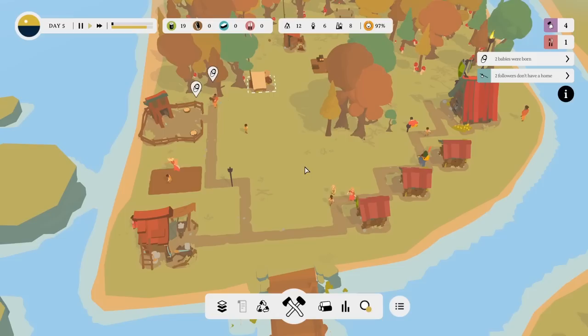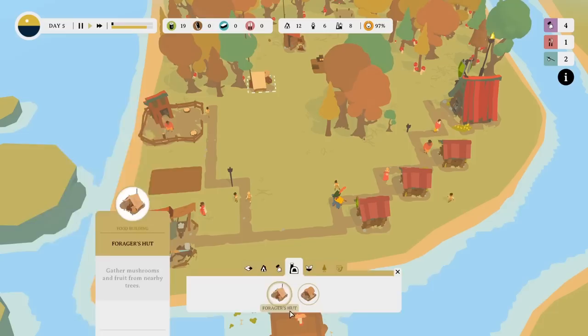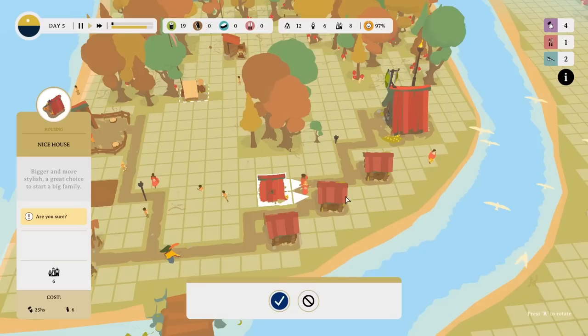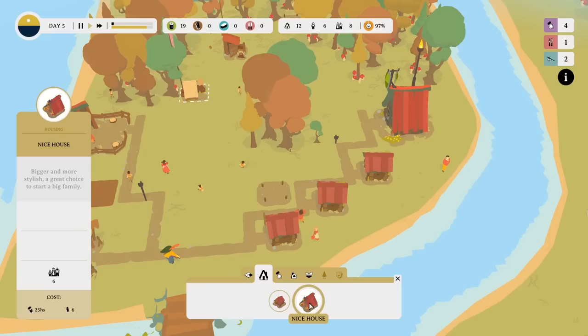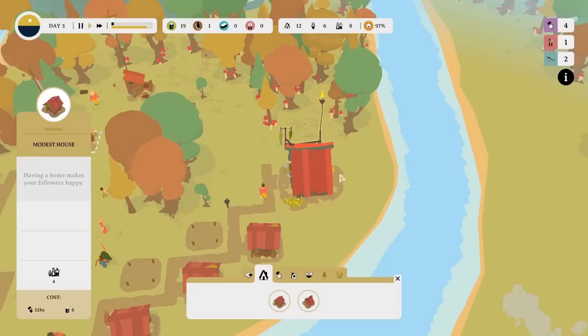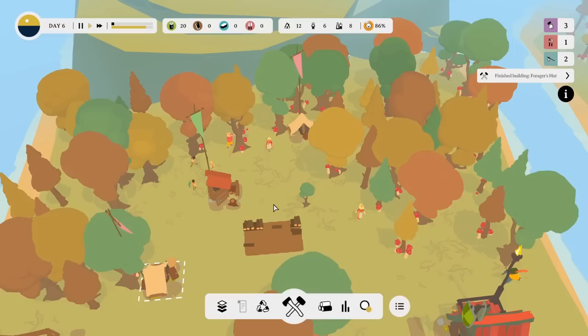Recycle that forager hut and go back — rebuild a forager hut just there, there's loads over there. Rebuild one to keep us ticking over until the farm is sorted. The farm isn't quite ready yet — we need a few more planks. For the moment we're going to rely on foraging quite heavily. The inevitable has happened and two babies have been born, which gets us closer to our optional goal of 20 followers. We've got 14 now. However it does mean we need to build another house.